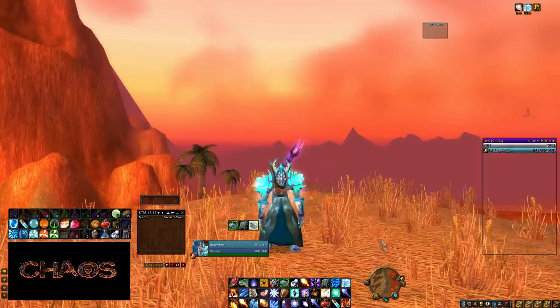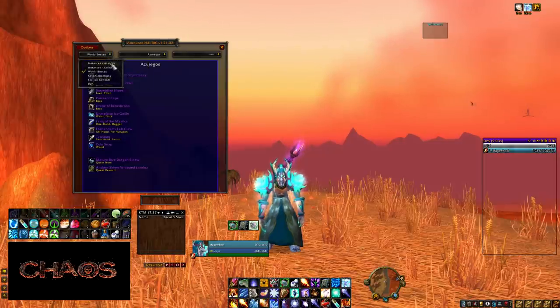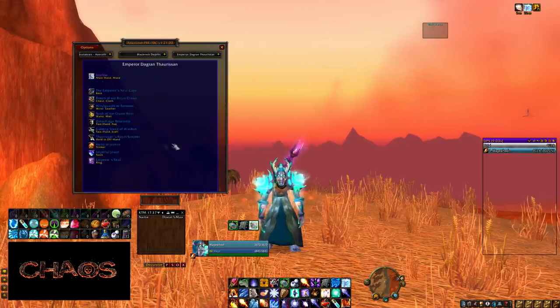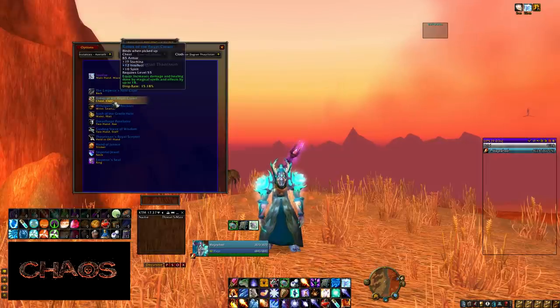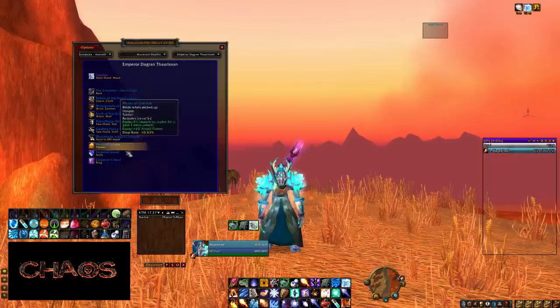Atlas works really well together with Atlas Loot. Let's say you found a dungeon on the map and see a certain boss — well, what does it drop? Atlas Loot has all the raids and dungeons and per boss it shows you what can drop. So if I'm doing Blackrock Depths and want to know what drops from the Emperor, I go there and see: it drops a really cool chess piece, or the Hand of Justice — a best-in-slot item for melee. It's really nice to see what drops before you run something.